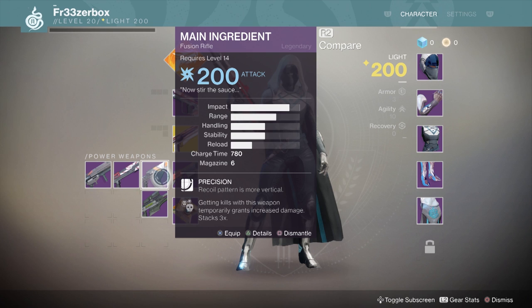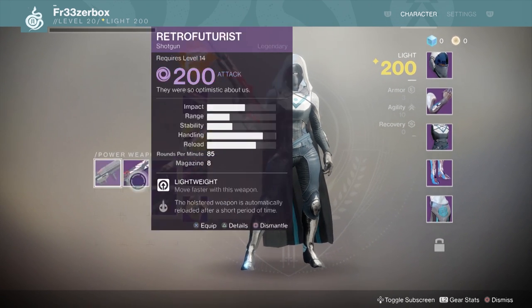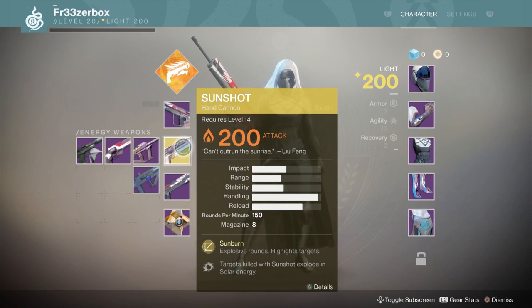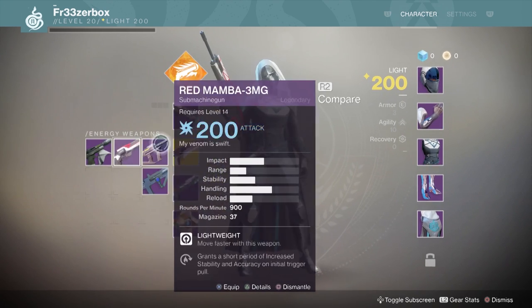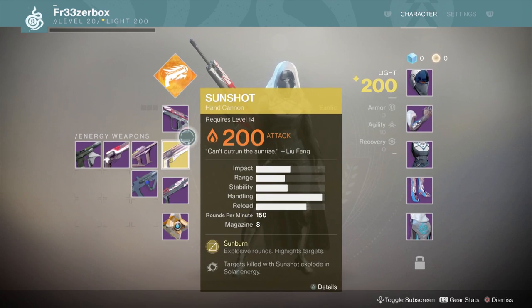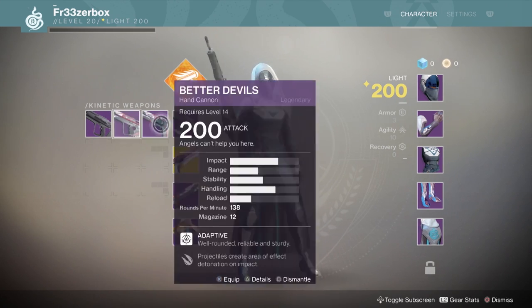The six primary weapons are: auto rifles, which are essentially assault rifles; pulse rifles, which are three-round burst rifles; sidearms, which have been moved from the secondary weapon slot into this slot — they are small personal pistols; hand cannons, which are much larger, hard-hitting pistols; scout rifles, which are semi-automatic long-ranged rifles; and then there's a new one added in Destiny 2 — the SMG.